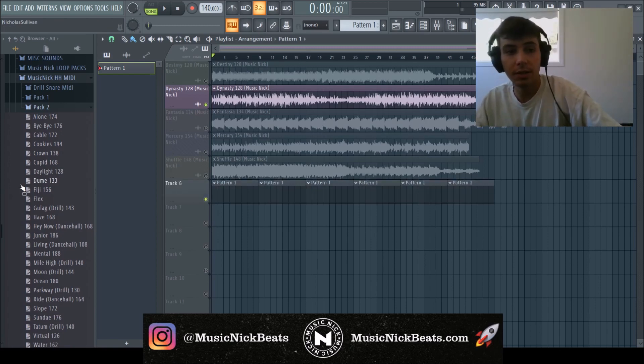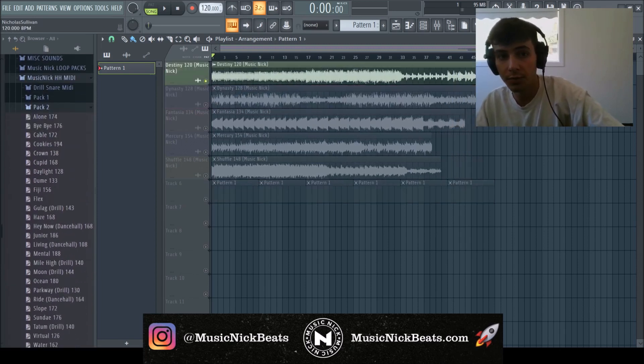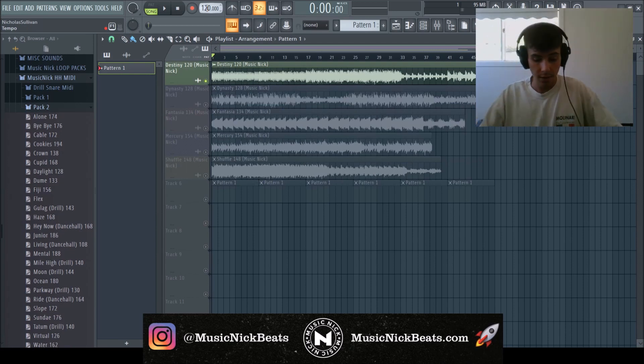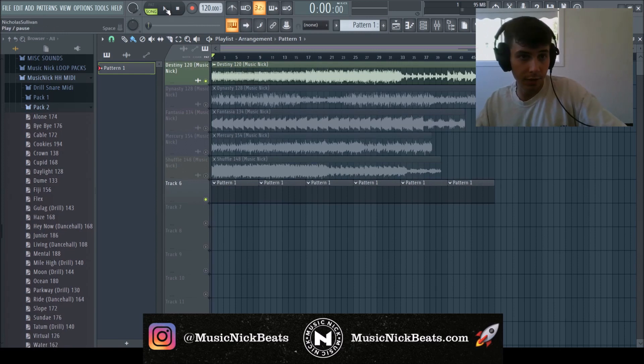I haven't even actually chosen which hi-hats I want to put in there — I've been growing this hi-hat pack right here. So we're going to do that right now, preview each of these sounds, choose which hi-hat goes best with it, and throw that in the pack. Here's the first melody called 'Destiny.' Let's find a hi-hat that we're going to go with.